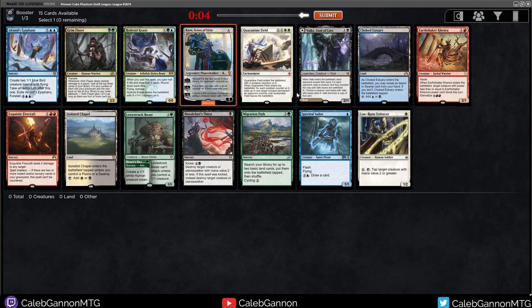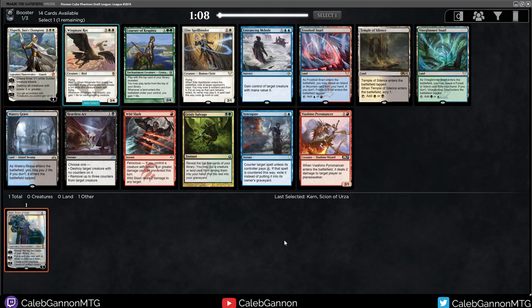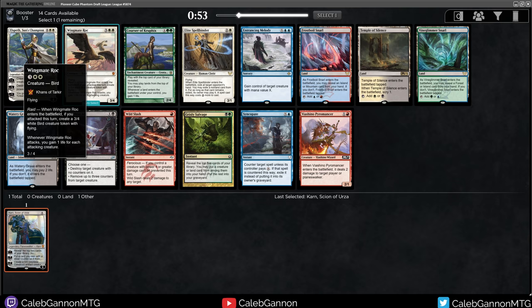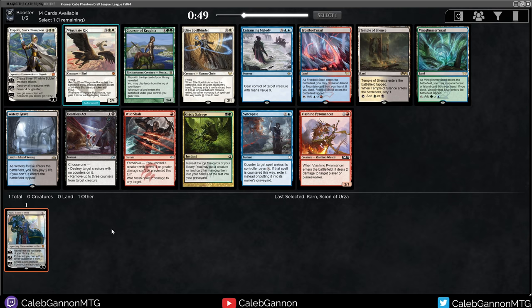There's a lot of colors that we're passing. Migration Path is also very good, but I'm going to take Karn. I think Karn goes in a lot of decks, and for not seeing a format, my approach generally is to stay open for a little bit and get a feel for what types of cards are in here. So I'm getting the feel that if Wingmate Roc is in this format, it's going to be a very grindy, creature, value-heavy format where Planeswalkers probably dominate.